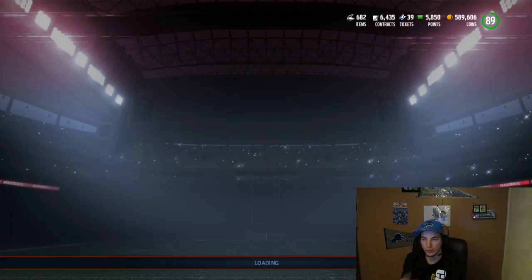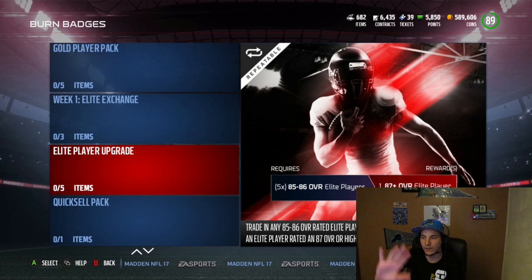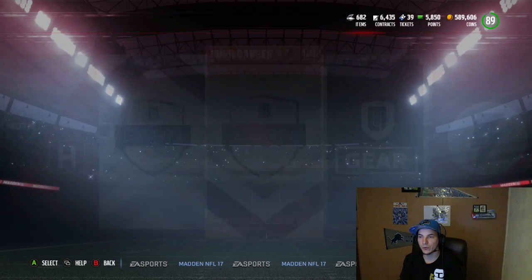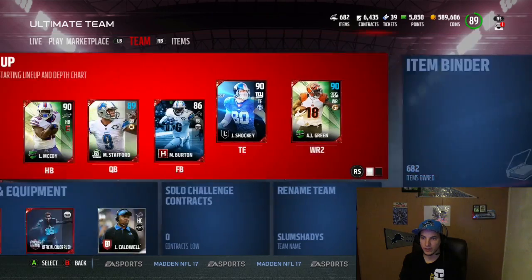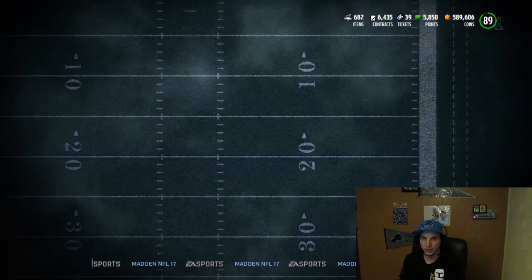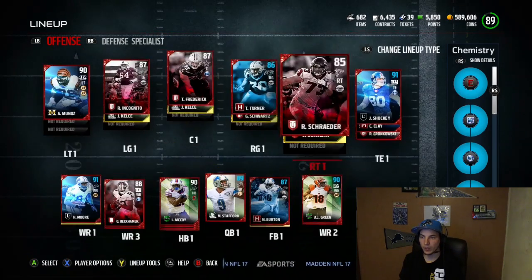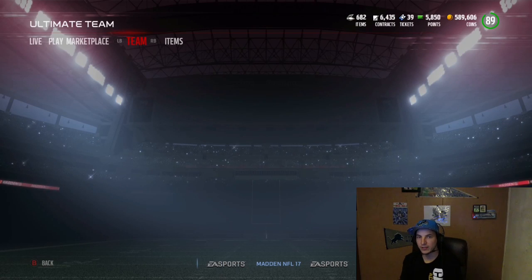One thing I do want to show you guys real quick - we know the glitch that happened the other day. They redid it. Five of an 85-86 gets you 187. I did two of these bad boys. I pulled OBJ and I got Travis Frederick.